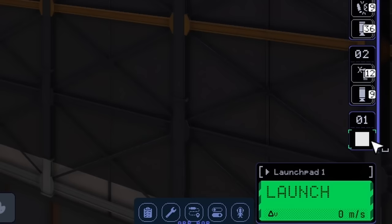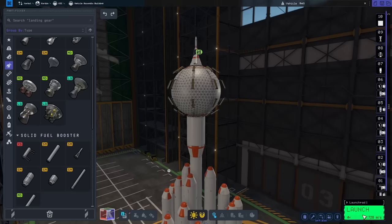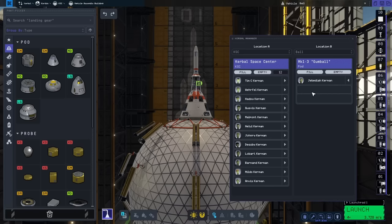It doesn't even have a picture in the staging center — it's just a blank square. We'll slap you right up at the end. The thrust-to-weight ratio isn't even there, which just shows that engineers really don't know what they're talking about. We're gonna launch it. And there is room for three Kerbals in here, so we'll get Jebediah and also Tim.